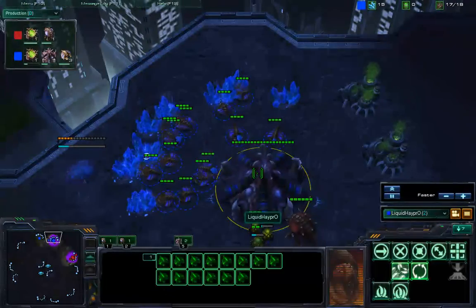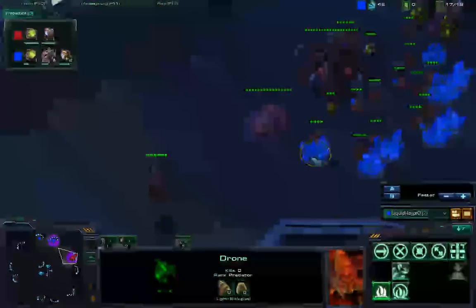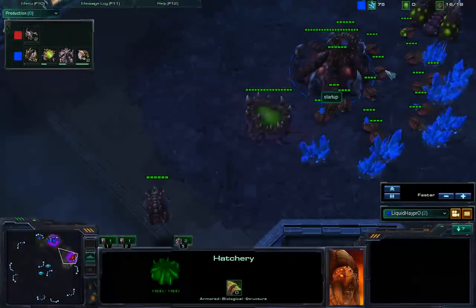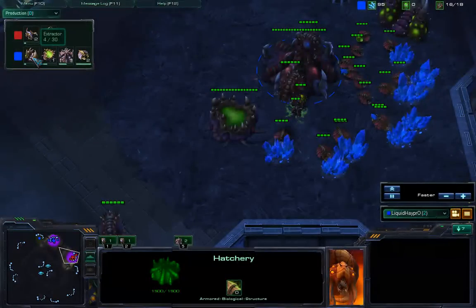Looks like Red has almost mined 100 Vespene. He might start speed and get a fast Queen. HeyPro has a drone lead, now getting gas for speed. HeyPro built his extractor at 17.